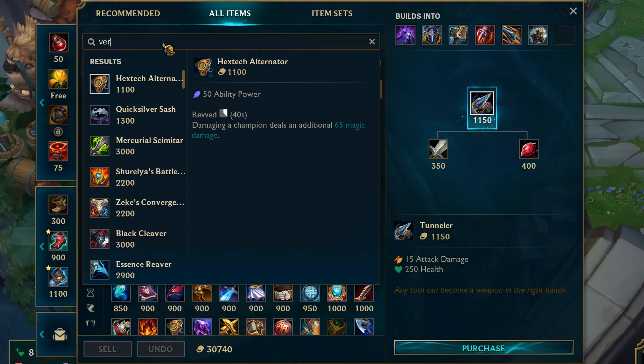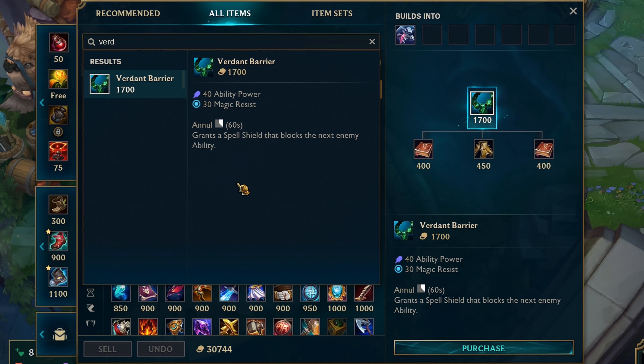Verdant Barrier got a little buff, going from 1800 gold to 1700 gold. Although this is pretty surprising to me, because it was already a great item like Banshee's, and the upgrade to Banshee's is so expensive — so I guess even more people will sit on Verdant Barrier now.